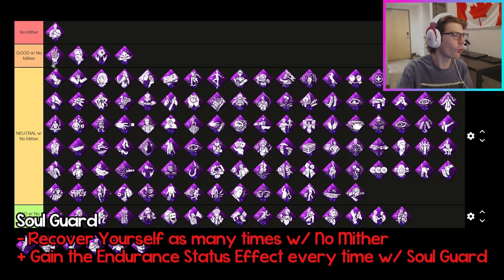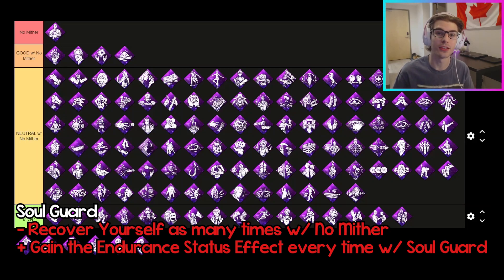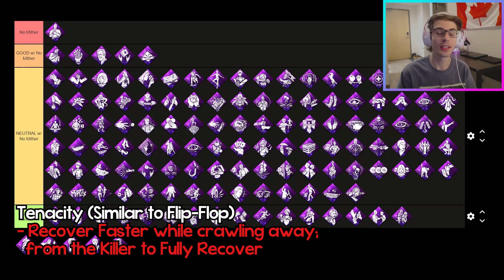The next perk is Soul Guard. Since you're able to recover yourself as many times as you want with No Mither, whenever you do recover yourself, you're going to have the endurance status effect for a few seconds every time with Soul Guard. And since the killer will know you can recover yourself, if you do end up actually recovering, it probably means the killer is close by. This gives you an extra hit to actually be able to escape the killer without going down right away again. The next perk is Tenacity. Similar to Flip Flop, this perk's value gets increased simply for the fact that you recover faster and can fully recover yourself with No Mither. And the fact that you can do all of that while crawling away means that if the killer leaves you for a few seconds, you might be able to crawl away and even lose the killer.